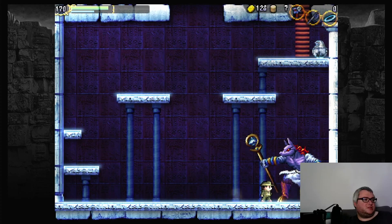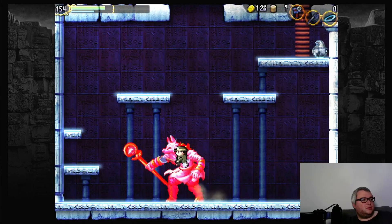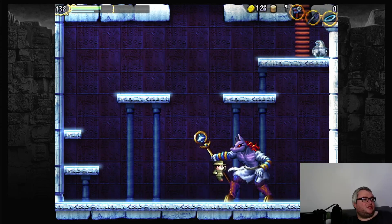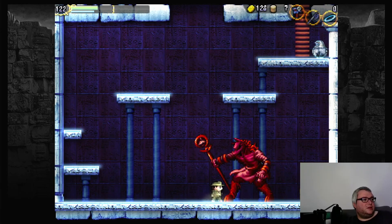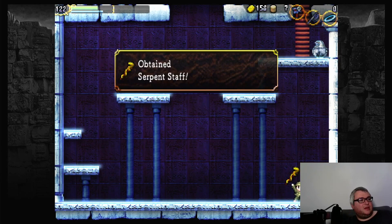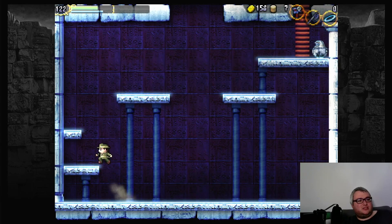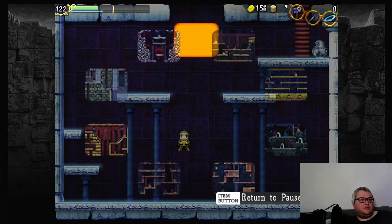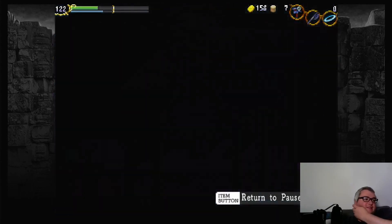I like the boss design and general enemy design, even though boss design is not the main focus in this game — the main focus is the puzzles — but the boss design is always great. With it, we get the Serpent Staff, which is the final item we will get from this area for now. There's not much else left in this area.